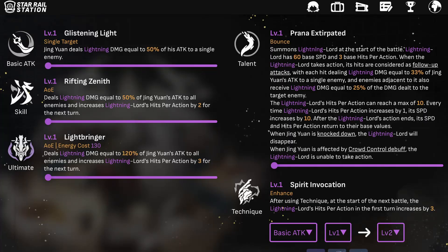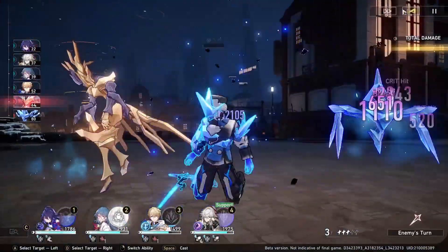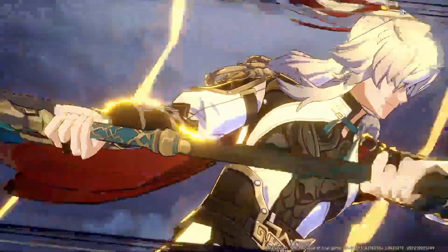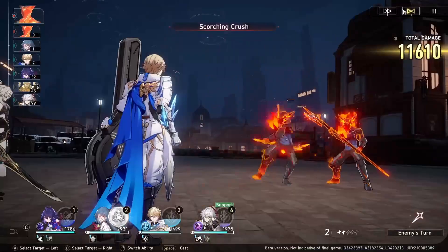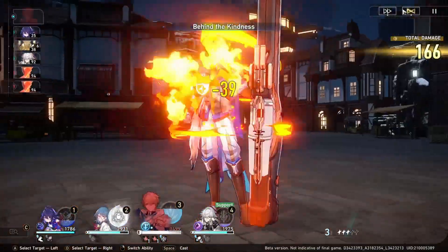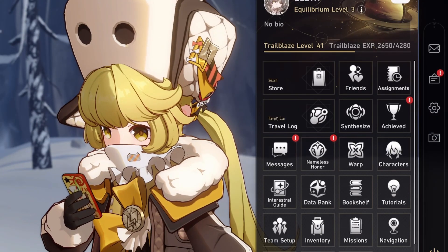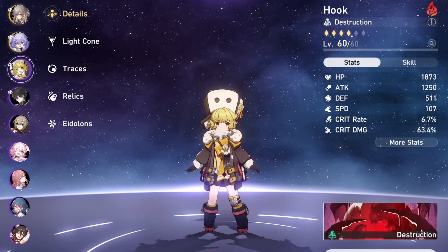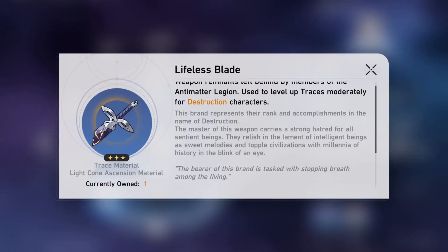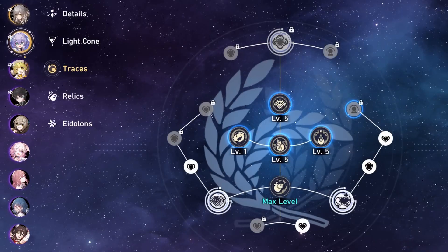For his traces, I would definitely prioritize his talent first, since that's where most of his damage comes from. His skill and ultimate don't do as much damage as his talent. As for basic attack, leave it until you have additional materials — especially if you've reached Trailblaze Level 40+, where resources are scarce. Upgrading basic attack is not a priority.